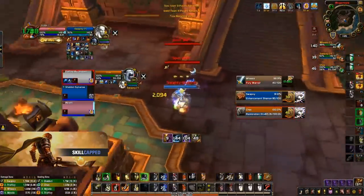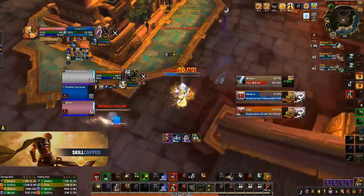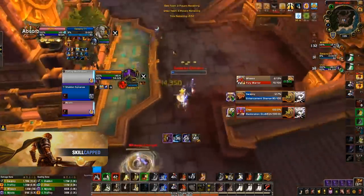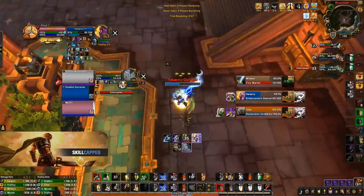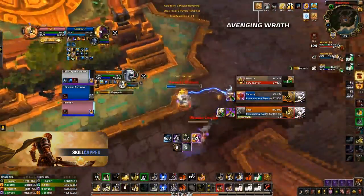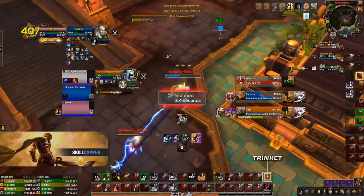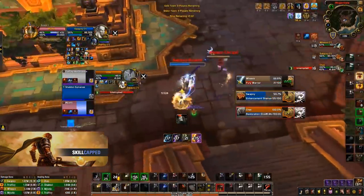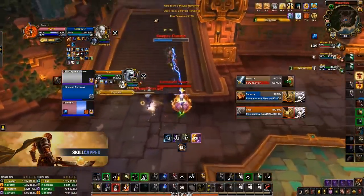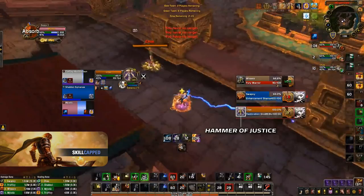Let's once again look at that checklist — Execution Sentence, Wake of Ashes, and Hammer of Reckoning are all ready. I've also got Inquisition up, my Judgment on the Shaman, and I've got 3 Holy Power — I've checked every box and I'm ready to go. I execute my burst and get the Shaman to 6%, but he manages to survive. It's at this point that we decide to all-in. We have our Resto Shaman spam Purge while we chase the Shaman and deal as much damage as possible to try and score a kill. I even follow up my Hammer of Reckoning with my Avenging Wrath despite not having any form of crowd control, just because we're going all-in for the kill. I then trinket the first CC that lands on me and use my Shield of Vengeance for the added damage when it expires. Eventually I get the Druid into a full stun and we're able to score a kill despite him getting his Iron Bark back.